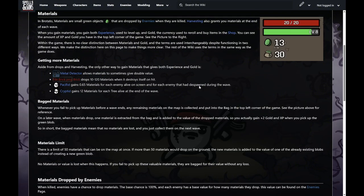Now moving on to materials. These are the little green coins — I like to call them green coins — that drop from enemies during waves. Materials are small green objects dropped by enemies when they're killed. Harvesting also grants you materials at the end of each wave. When you gain materials, you gain both experience used to level up and gold — the currency used to reroll your stat choices and the shop. Within the game there's no clear distinction; they're pretty much interchangeable.